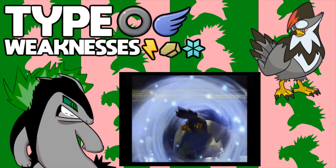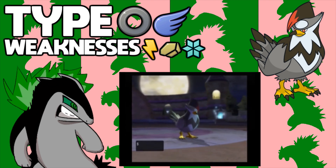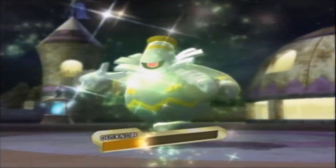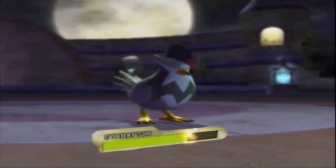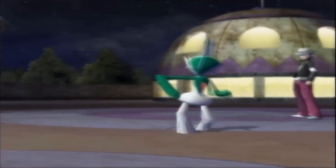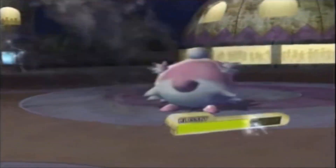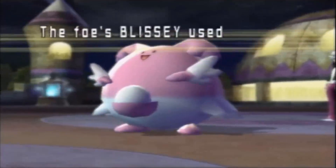Number one on this ranking is Staraptor. This Pokémon is just amazing — it has coverage that all the other Pokémon need, including Close Combat, which puts it over Swellow. Besides that, it has two crazy-good abilities: Reckless, which is a match made in heaven with its moveset since it relies on strong recoil moves like Brave Bird and Double-Edge, and Intimidate — the best support ability in the game. This Pokémon can hit like a truck and has just enough speed that with a Choice Scarf it can do some major damage. Overall, Staraptor is just the strongest bird of them all.